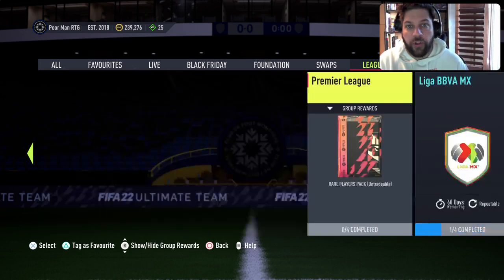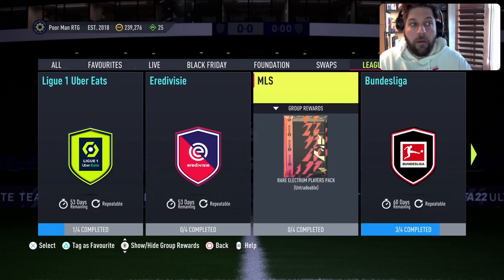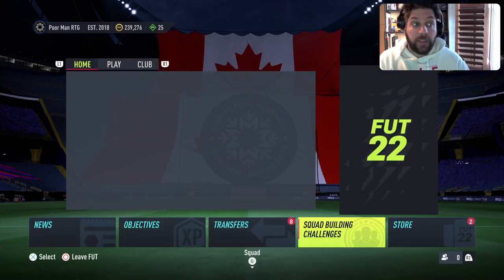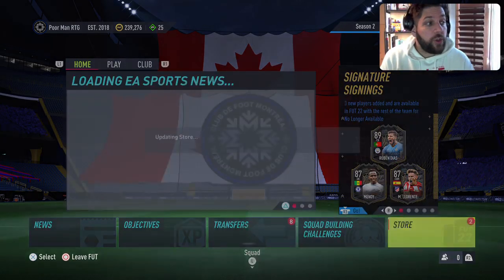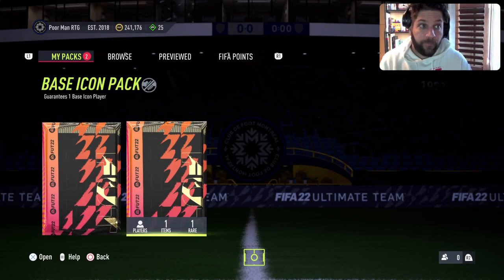Mexico is super cheap at the moment. The major leagues are expensive. MLS and Serie A are good — there are way too many golds but you can use common golds and they did not rise, so it's the same price as before. That's for the League SPC.